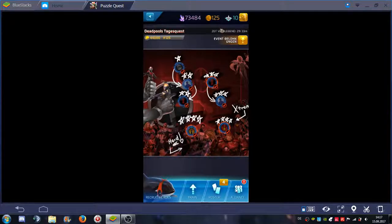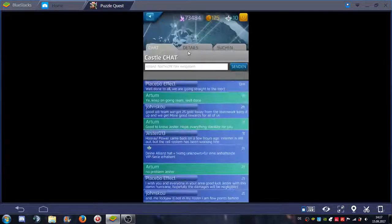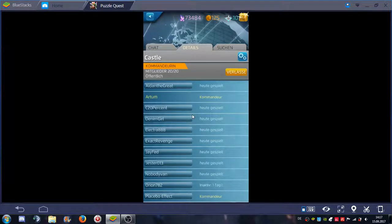Another change would be alliance options. The alliance administration is really meager. If you only have 20 people in an alliance, this should be upgraded to 30, along with better options for alliances overall — and just better chat options for the game.